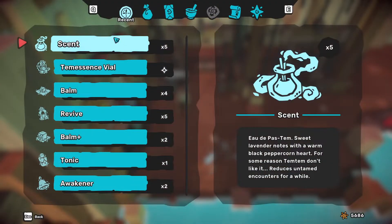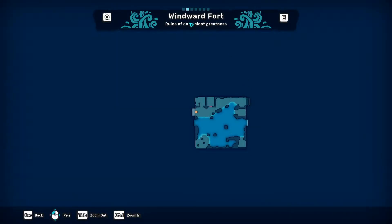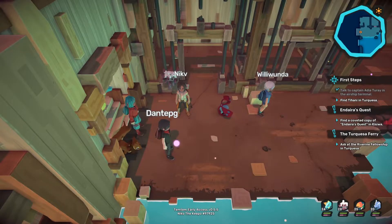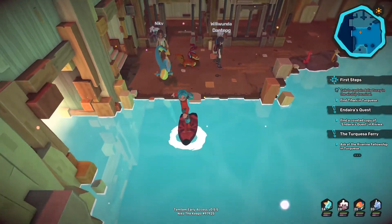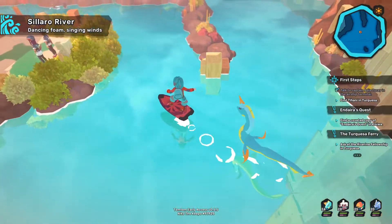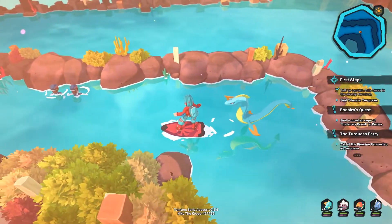I'm gonna jump in and show you where to get it. So we entered the area called Windward Fort. You know where it is probably. You just come to the spot where you free the dojo leader and just hop on the water and go there. Just enter this passage here and go all the way until the end.